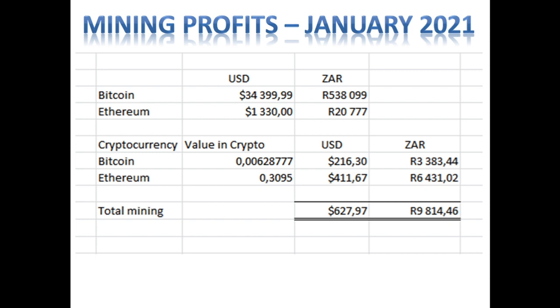Our calculated target for January was $647. The reason we came in slightly lower is that we mined Bitcoin instead of all Ethereum. The total value of our cryptocurrency in South African rands is R9,814, achieved with a total hash rate of 245 megahash per second mining Ethereum and Bitcoin.